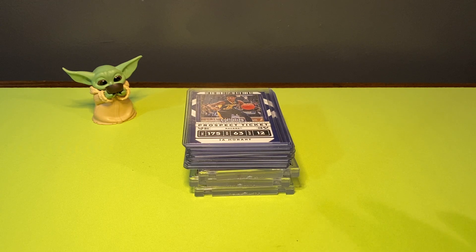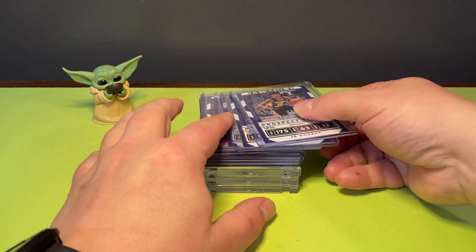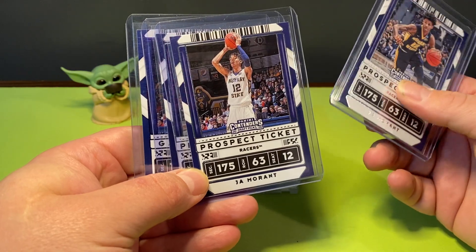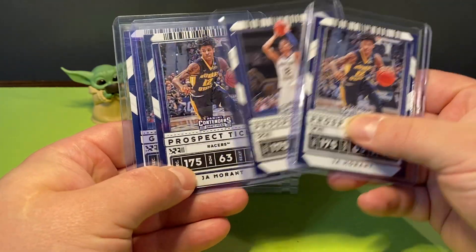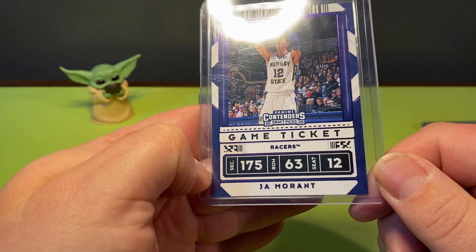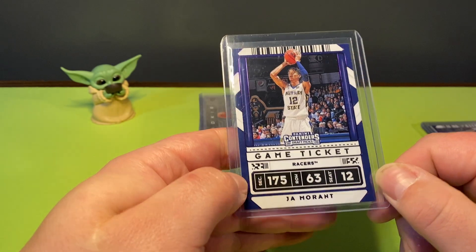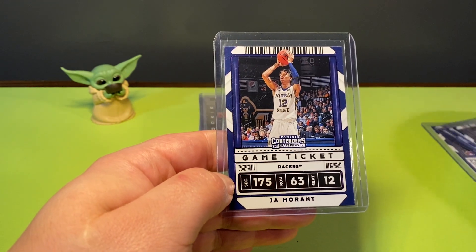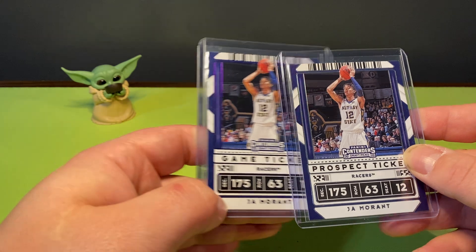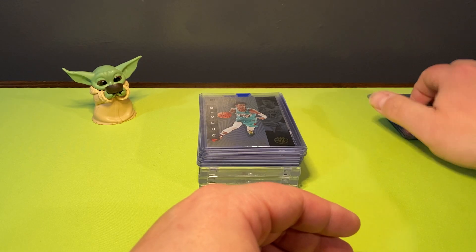This PC will definitely grow when the second year cards come out. We'll start with these four right here - Contender Draft Picks from this year. We got the variations - these two are the same and I've got this purple one. You can see it down there, there's a little bit of purple. Side by side you can tell the difference. Love those, always happy to pull a Ja. Huge Memphis Grizzlies fan.